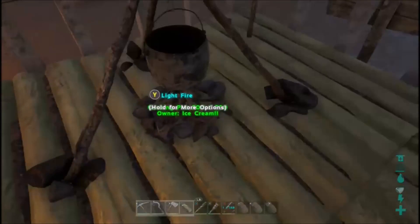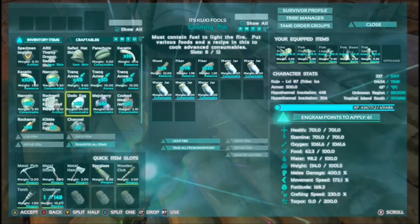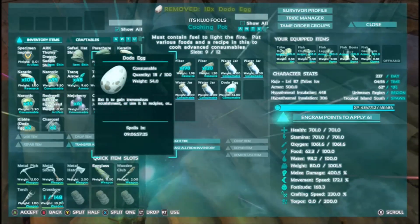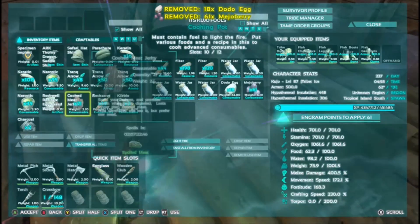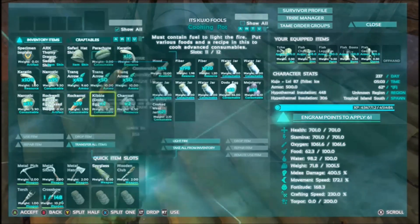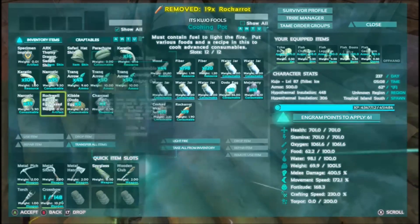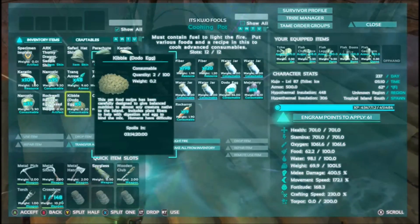You also add water into the cooking pot. You can use an industrial cooker too, it works just the same. I already have my water and my fiber in here and we're just going to put in some dodo eggs, the medjo berries, some cooked jerky meat. I have a video on how to make jerky if you guys were curious. Then we'll put the carrots in here and this is what the result will look like.